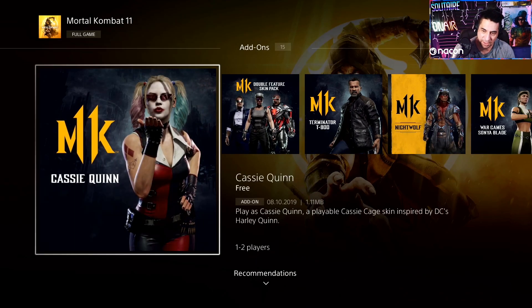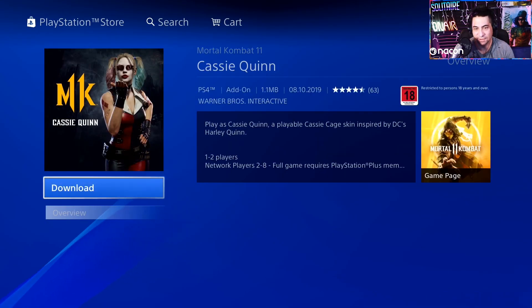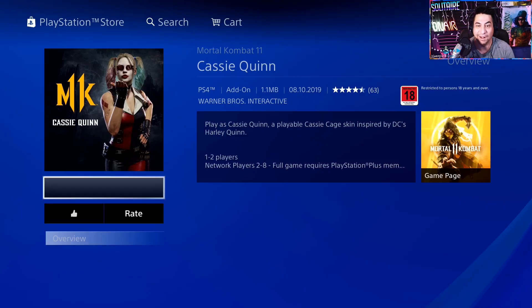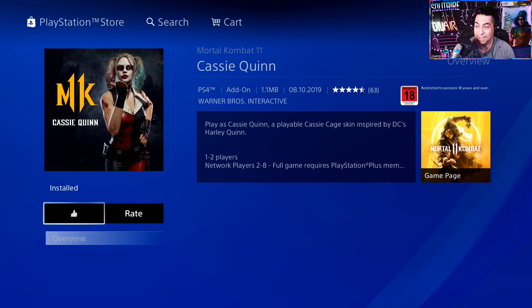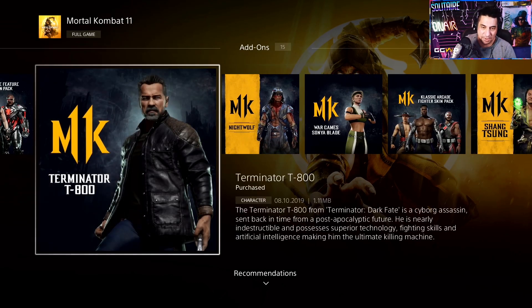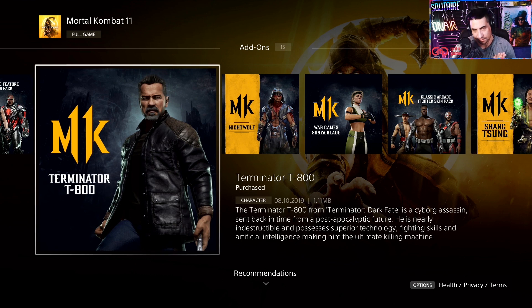Then go along to the skins and hit that download button again. Then go along to the Cassie Quinn skin — this is what everybody's really hyped up about as far as this pack goes. They're the loudest ones on Twitter and everything. So yeah, everything is just downloaded now — easy peasy lemon squeezy. Remember, it doesn't work in the game as well as it should, but there we go, we've got the Terminator T800.